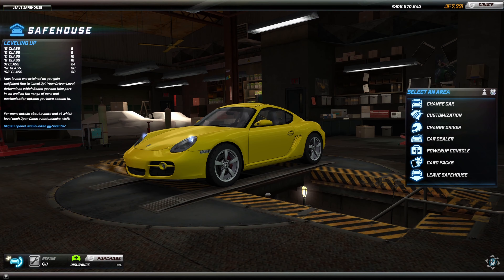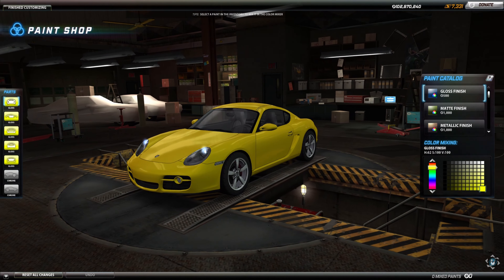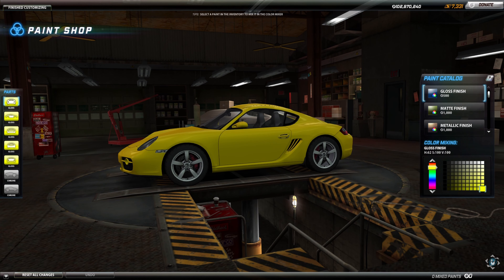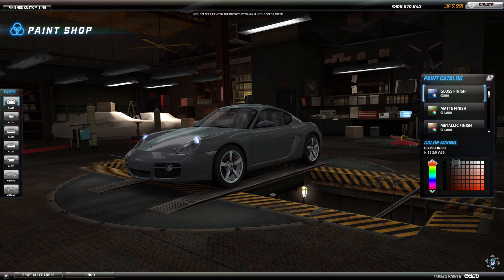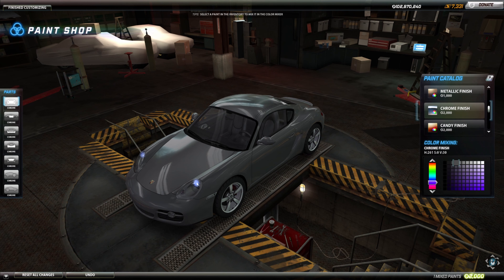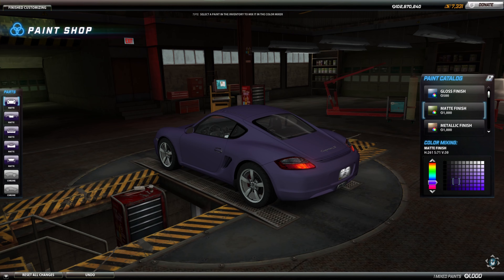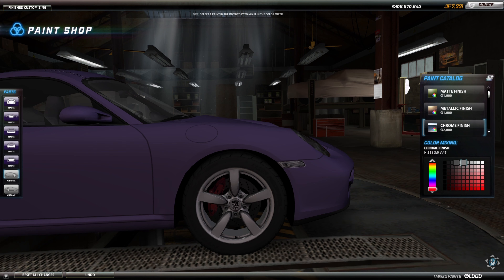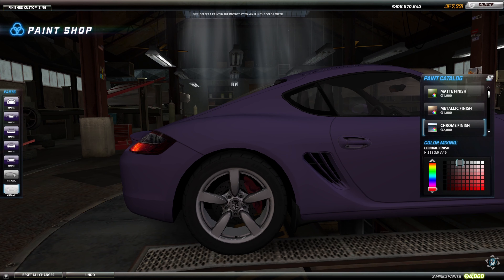The first thing we gotta do is change the color. I'm not sure about the yellow — I used to like yellow cars when I was younger but that's not really a thing for me anymore. I don't want neutrals. My favorite color is gray but I want something different. Let's go with this purple. For the rims, something like a gunmetal finish would be cool.